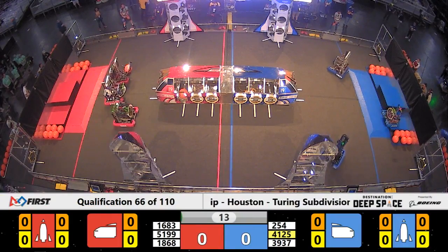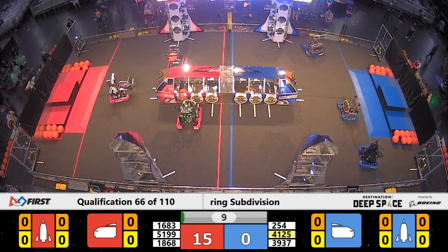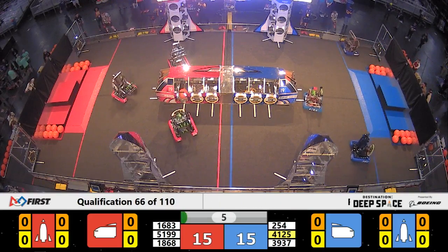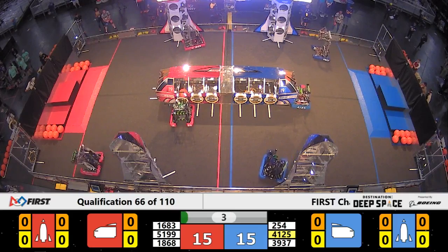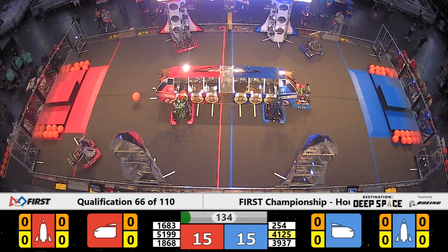During match 66, we got all six robots in motion approaching the cargo ship, and 254 starts it off quickly by placing a hatch panel. Red Alliance robot dolphins respond, and the sandstorm clears.